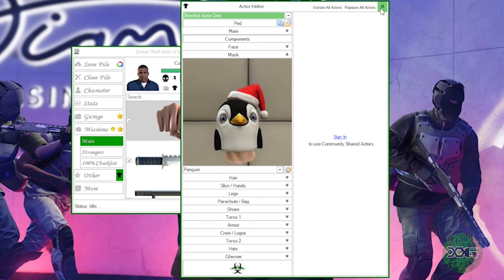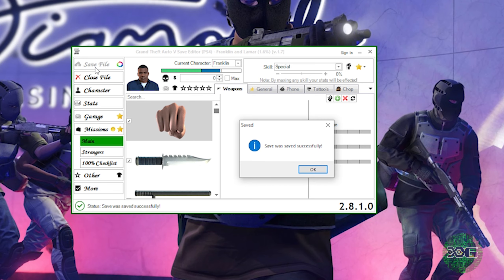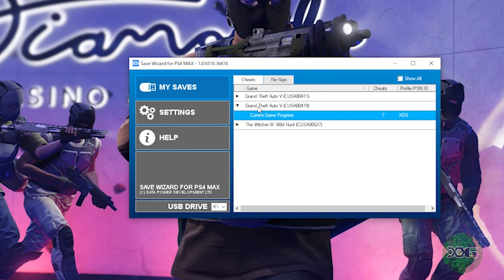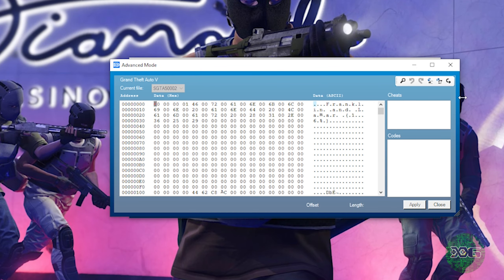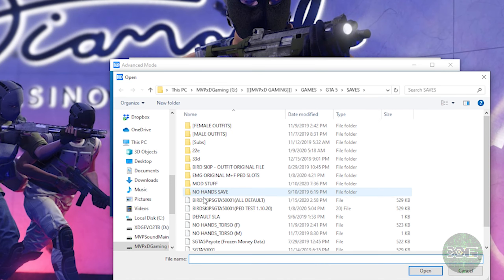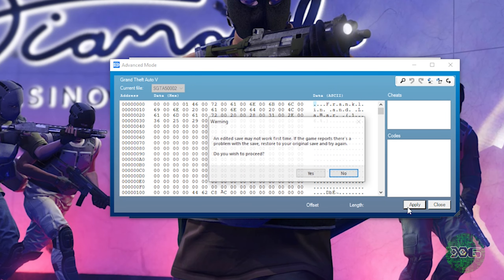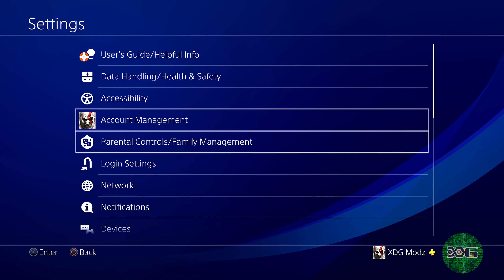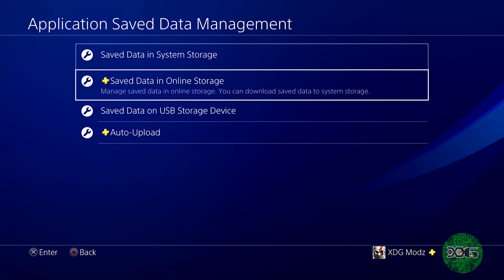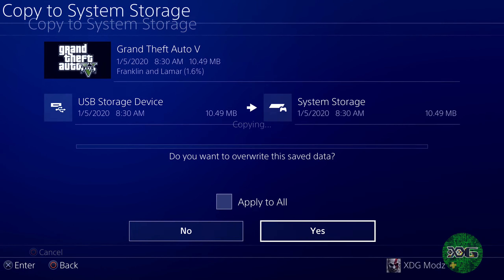Once that is done, go ahead and close the actor editor window and make sure you save your file. Next, open Save Wizard, double click on GTA 5, right click on the dropdown and select advanced mode. In advanced mode go to your PC and import that file you just modded. Hit zero on your keyboard, close the pop-up and hit Apply then Yes. Back on your console go to Settings, Application Save Data Management, save that on a USB, and copy to system storage.